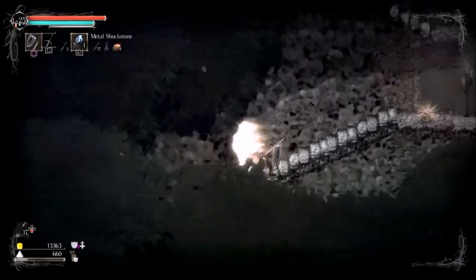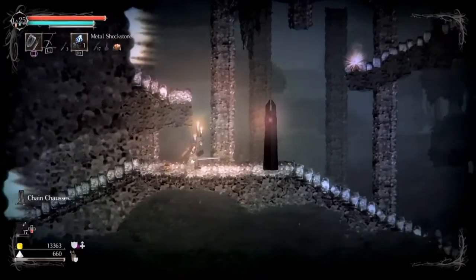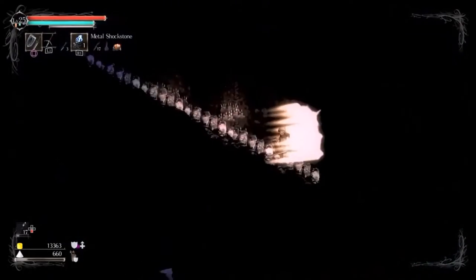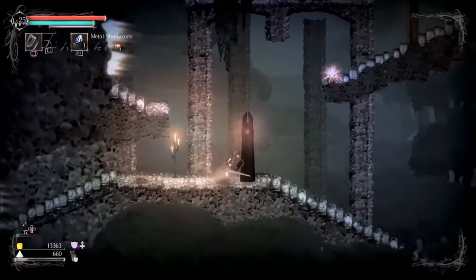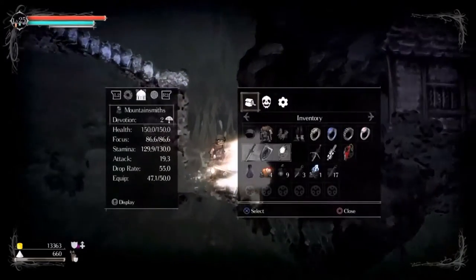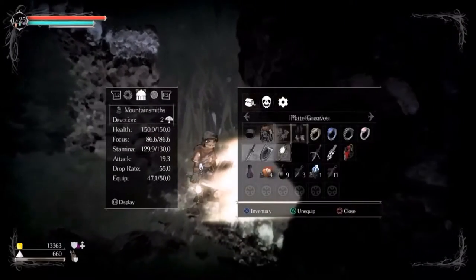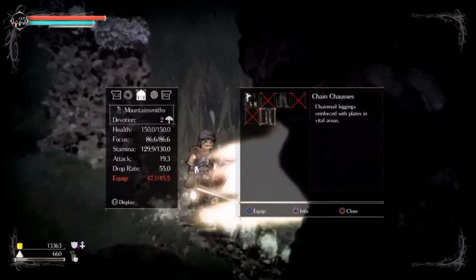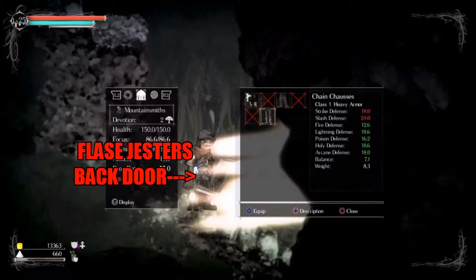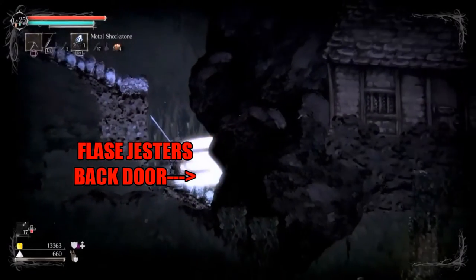You guys also might be wondering about these black obelisks that you've seen earlier in the game and have no idea how to use them. But first, we are going to go fight the False Jester. What I did was I actually used some of this lightning stuff because I'm a mountain man, and every time I hit a sanctuary that I can pray at or level up at, they give me the lightning stuff, which works really well.